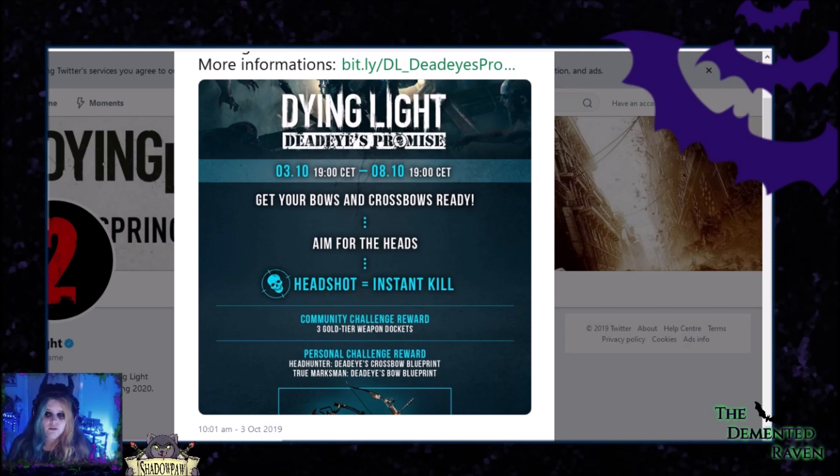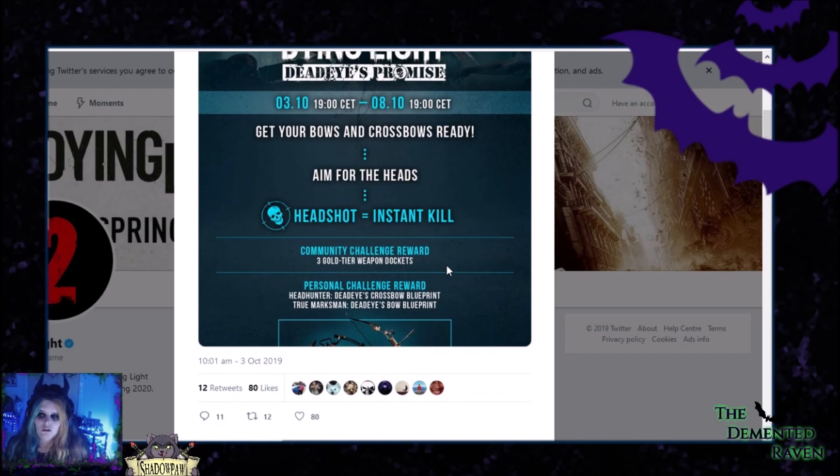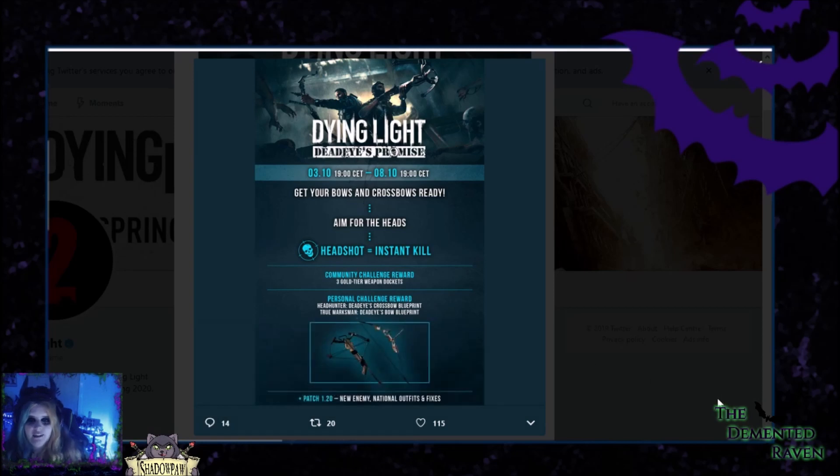This is the Dying Light Twitter, and here is the challenge — it's just been released. It's called Dying Light Dead Eyes Promise. Basically, what you've got to do is this challenge to unlock some more goodies. Get your bows and crossbows ready, aim for the head, headshot insta-kill — community goal challenge reward. Here is the poster. You can get a skin, not just for a bow but for a crossbow.